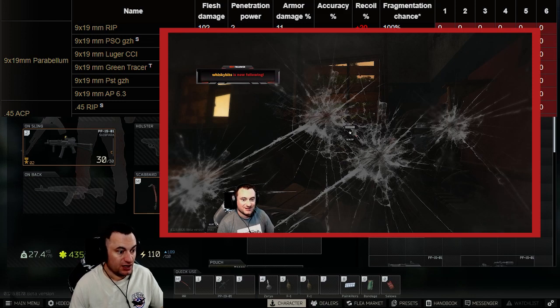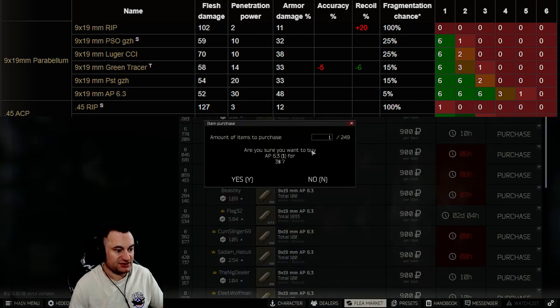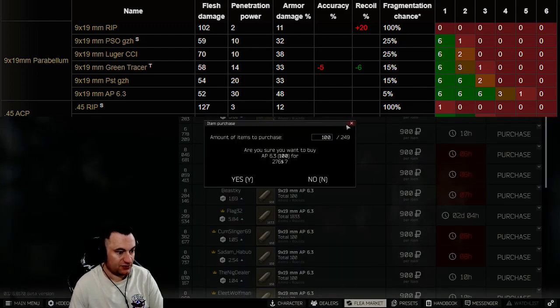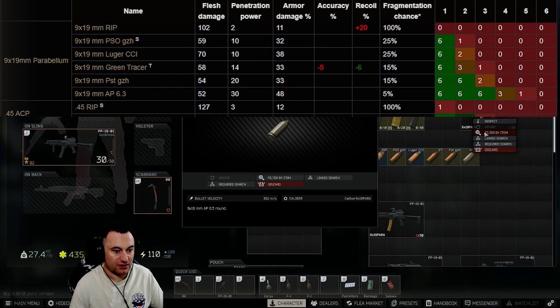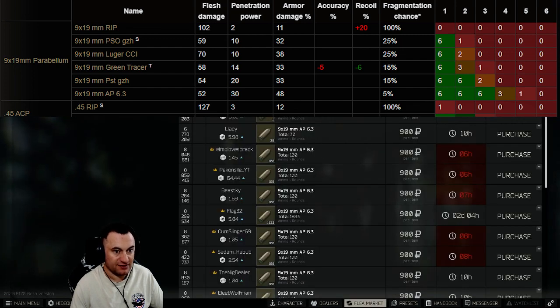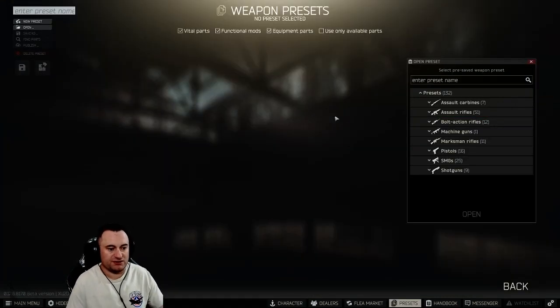Lastly you have the most expensive round currently available: AP 6.3. It's expensive — around 2.80 rubles per round from traders, or about 800-900 on the flea market. It's 52 damage with 30 penetration, so it will get through level three armor, meaning most face shields and anybody not wearing higher-tier armor. But it is extraordinarily expensive.